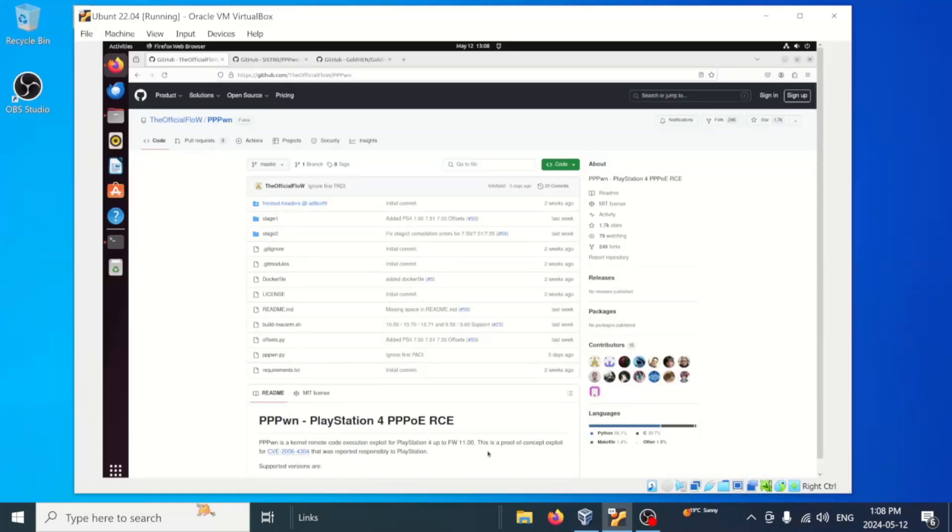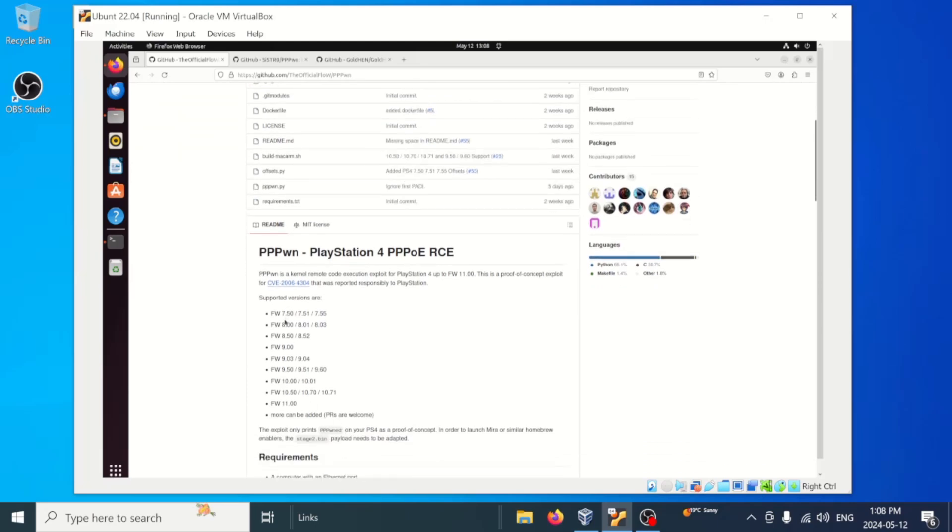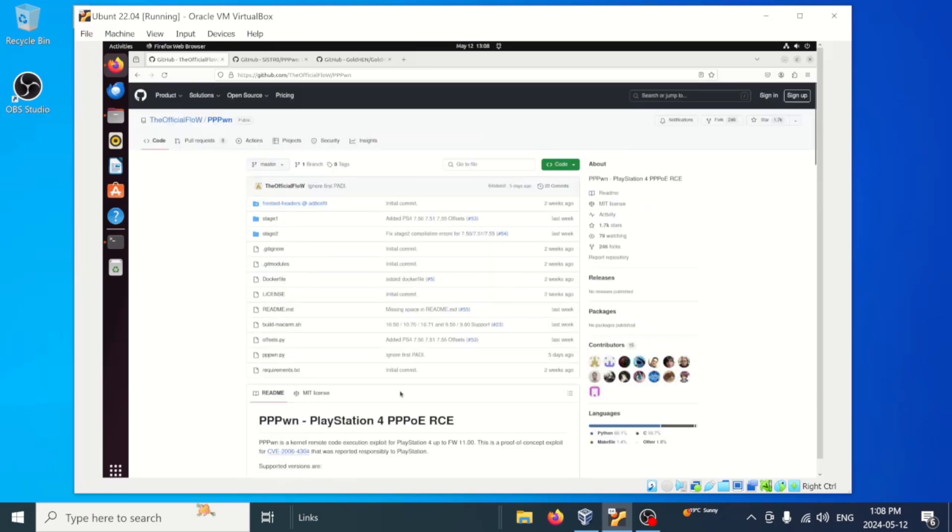Hello and welcome back to the channel, it's Echo Stretch. In this video we're going to go ahead and set up PPPWN using a virtual machine so we can load GoldHEN on our PS4 running 11.00. Currently it is updated to run from 7.50 straight up to 11.00. We'll go ahead and just jump right into the video here.